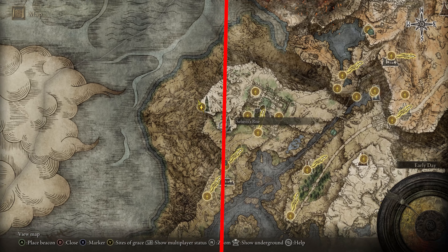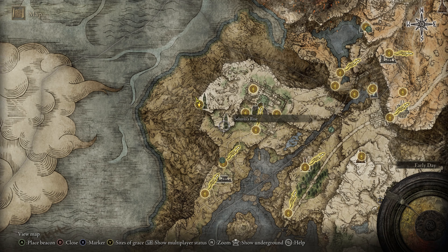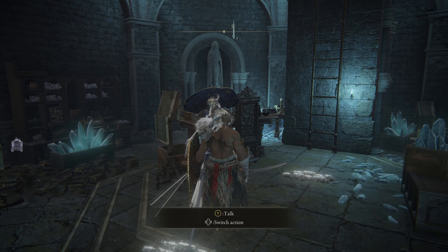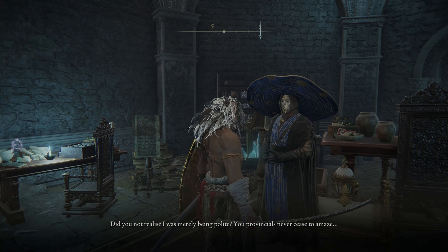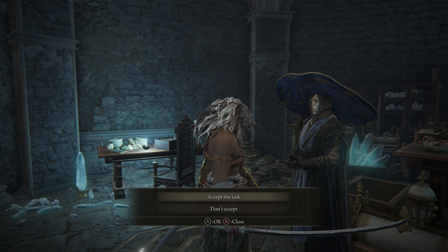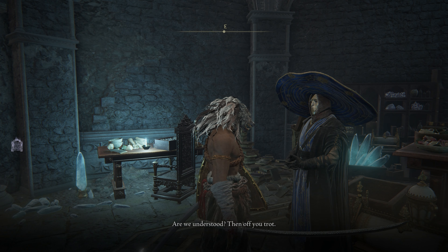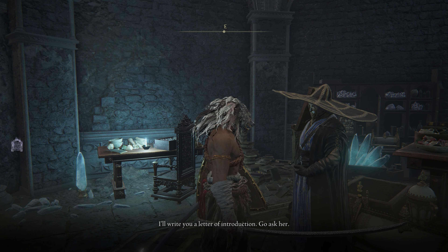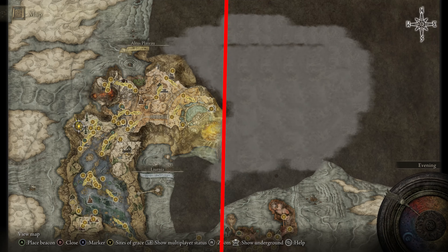After that, go back to Liurnia and one of the three towers at the back of the manor — this time the one more to the south: Seluvis's Rise. Speak to the NPC Seluvis a couple of times, because the first time he will give you a quest and send you on your way, but the second time you speak with him you need to choose the dialogue 'Ask about Nokrom.' By doing that he will give you an item: the Seluvis's Introduction.